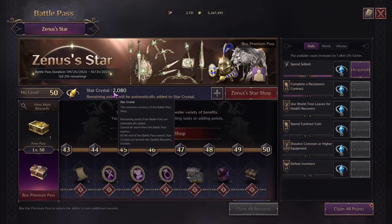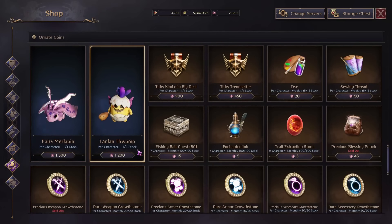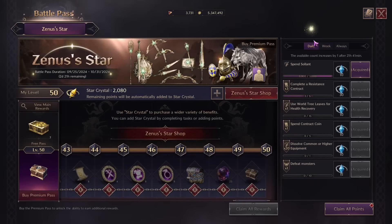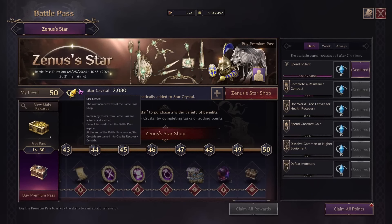The month of October in Throne and Liberty is coming to an end. This means you need to go and spend your Battle Pass currency — these Star Crystals — and if you have not already, take advantage of the monthly sales for your Ornate Coins. Let's go through exactly what you should be getting with that.